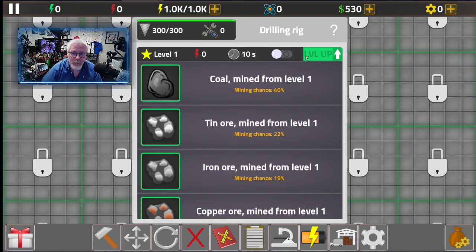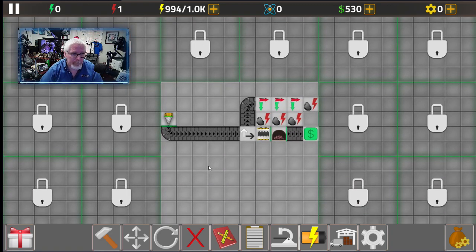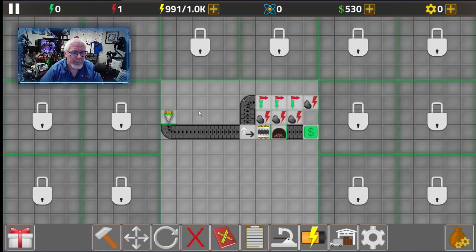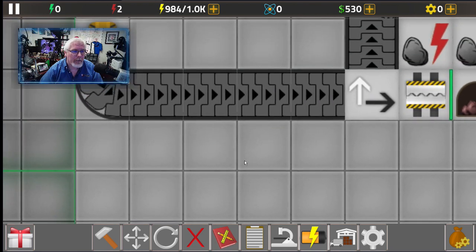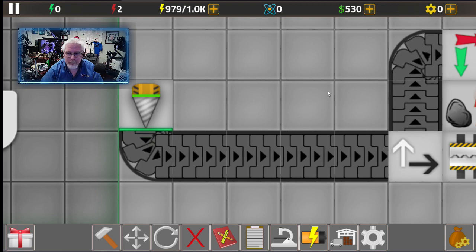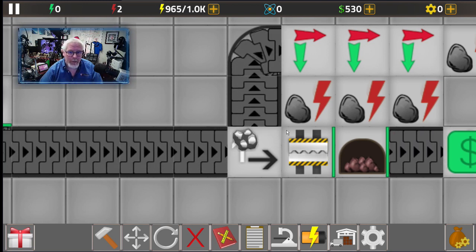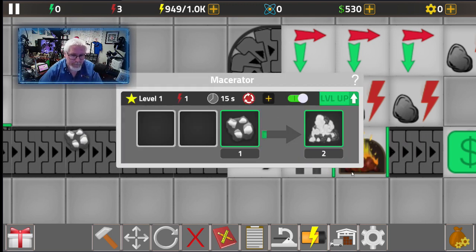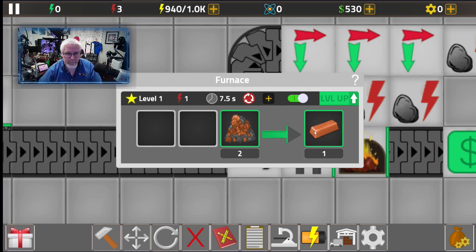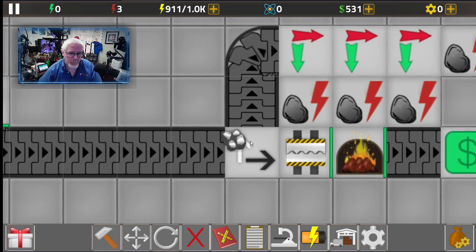Let's make sure we understand the setup clearly. We can zoom in here. We've got our drill conveying down, and here comes an ore. If the ore is coal, it goes up to the coal generators. If it's not, it gets crushed and put through the macerator, then into the furnace. The furnace takes 15 seconds; the macerator takes 7.5 seconds, so we can process two of them. Then they get sold immediately and you get some money.